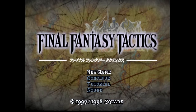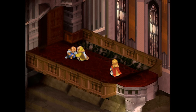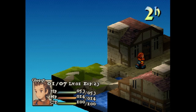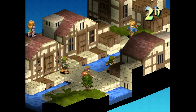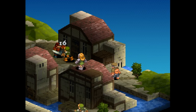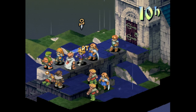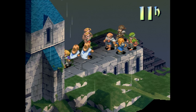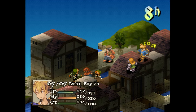Next up is Final Fantasy Tactics from Square. This is an excellent strategy RPG with lots to offer. The stages are built with polygons and they all move at 60 frames per second — well, 59.94 frames per second in NTSC, but that's not the game's fault. What's interesting is that a game like this doesn't require a high frame rate at all, but they did it anyway. It adds that extra gloss that really makes it feel professional and high quality. If you like good games, maybe give this one a try.